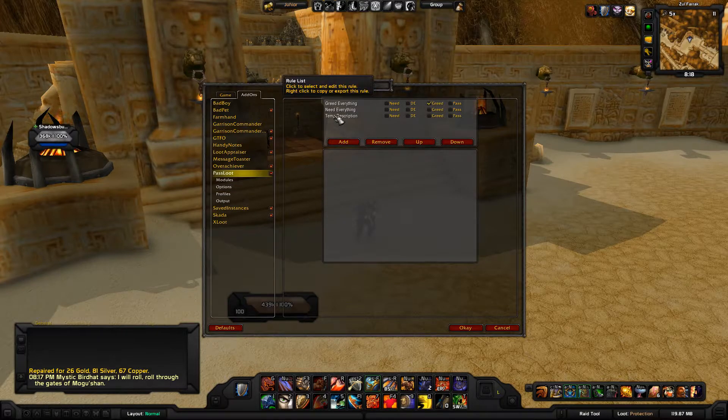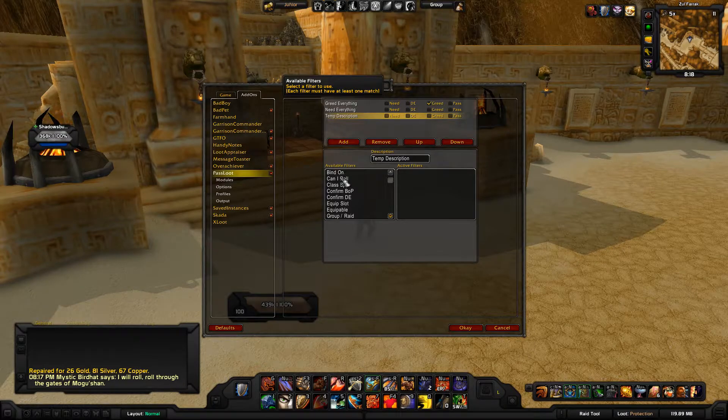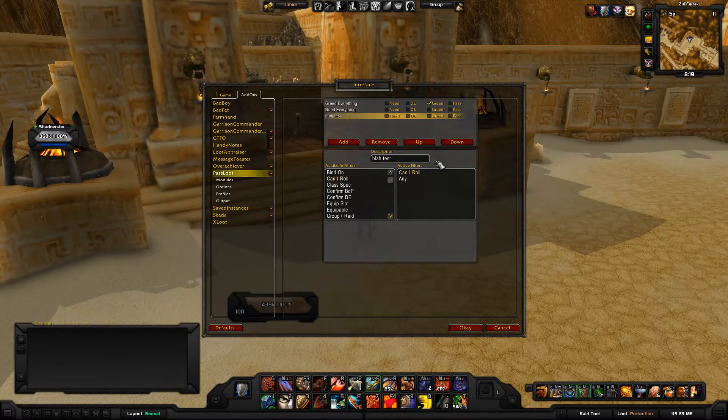To add a new rule, it starts off as a temp description — the most basic one. When you click on it you choose what you want it to automatically greed for you: bind-on stuff, can-I-roll type stuff, class/spec stuff. I only use 'Can I Roll' — yes, give me that greed. Hit 'Can I Roll', hit Add, now it's set for any. You can change the description — just type something and press enter to rename it.